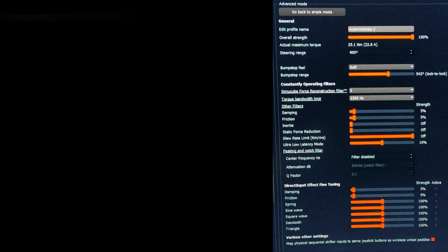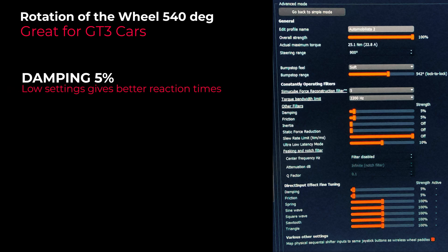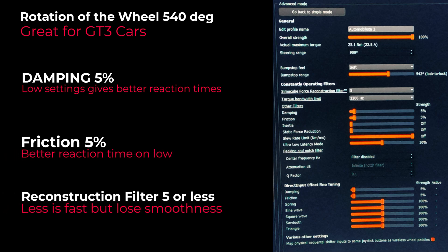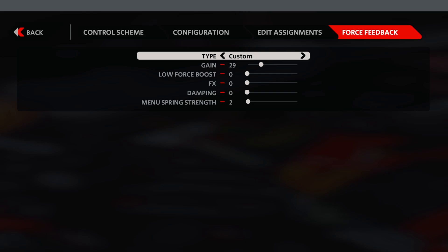Let's start with the wheel settings. These are for Simucube but you can apply the same logic for other wheels. You can copy whatever you see on the screen — in general these are the settings I use for almost every game, except the bump stop range which I put lock to lock at 542. The reason is I use mostly GT3 cars and I found that rotation range is the sweet spot for me. The low force boost I don't need because my wheel is very strong.